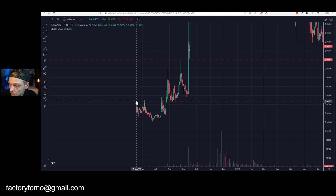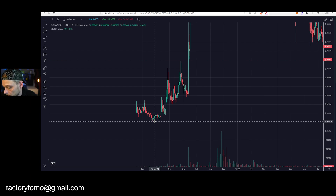What Gala did was: they released, came down — they were sitting at 1.6 cents — came all the way down to 0.005, so three times as low.